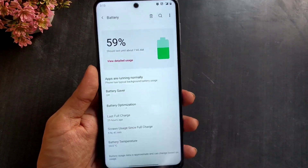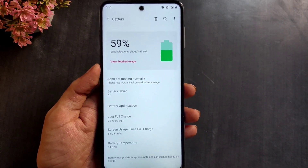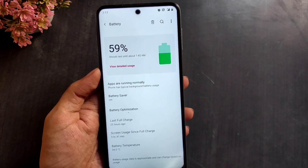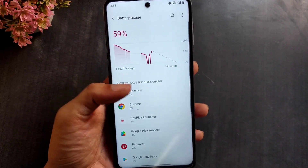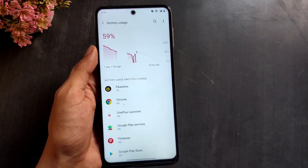The battery backup on this specific build is good, and you can use a custom kernel if you're not satisfied with it. I have tested Hydrogen and Ethereus kernels and they are fully compatible with this ROM. The battery takes around five to six minutes to lose one percent.